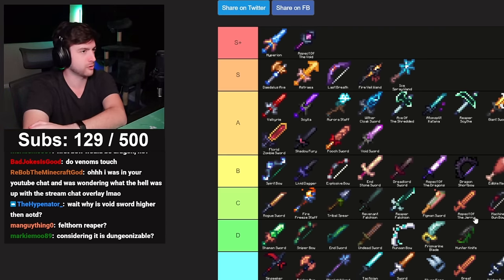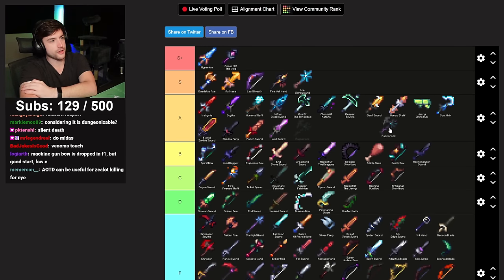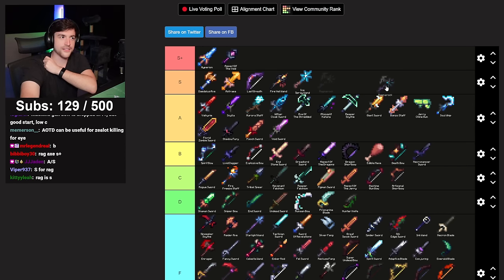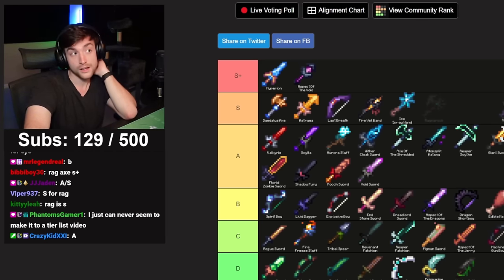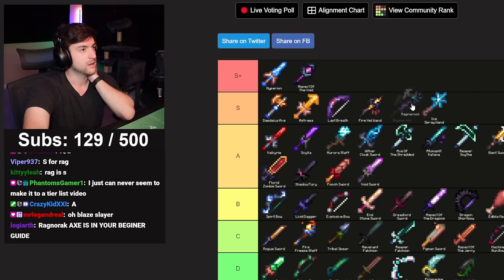Ragnarok Axe — you right click, have to not be hit for five seconds, then you deal double strength for another five seconds. It's a goated weapon, people tend to max this and use it on Blaze Slayer. Also usable in Enderman Slayer. Easy S tier — it's kind of the way you phase skip in Blaze Slayer.